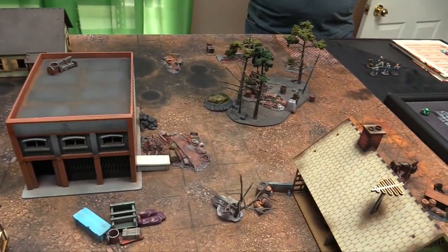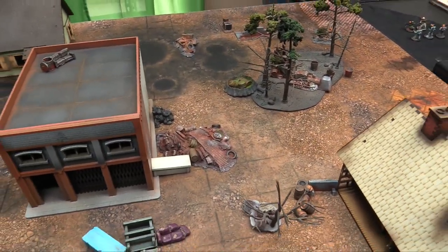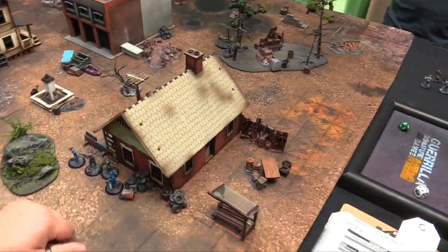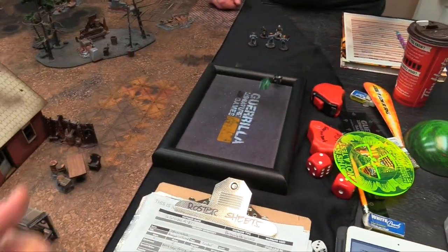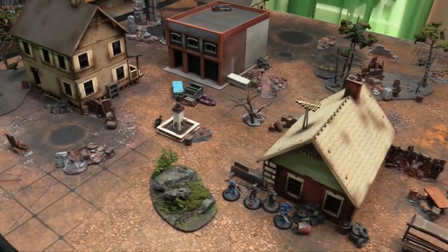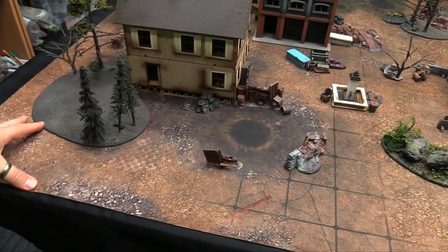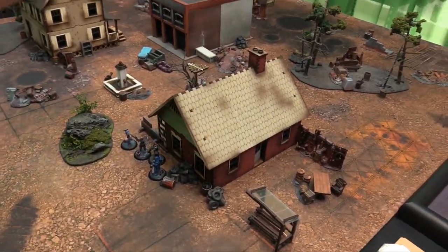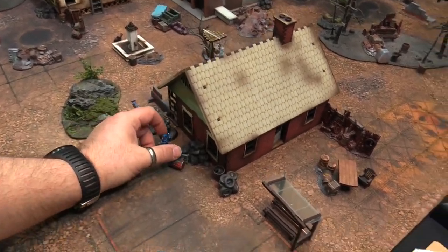If you come within 3 inches of a radioactive zone, you roll a d3 and a d6 — d3 times 3 is the intensity, d6 determines how big the zone is. We roll off for deployment choice: I get an 8 to your 3, so I choose my corner. I like this corner because it'll mix things up in the middle a bit more.